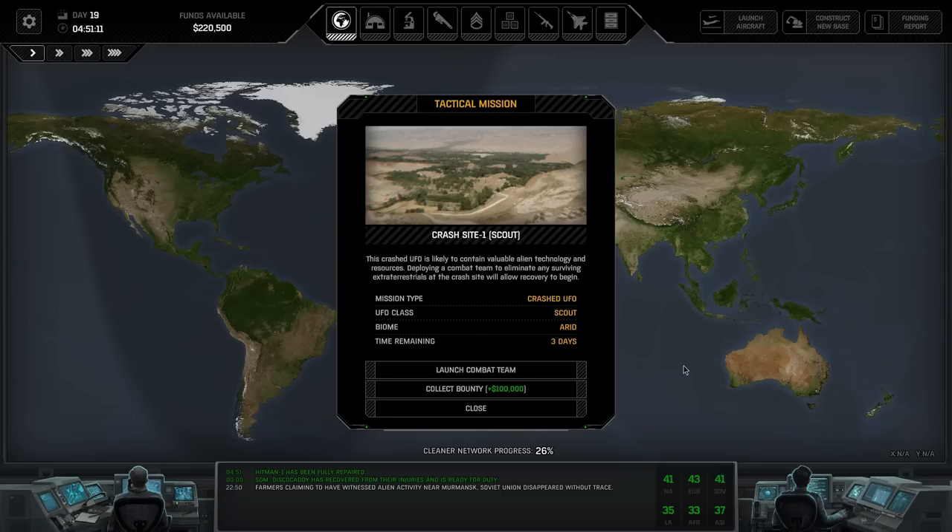This crashed UFO is likely to contain viable alien technology and resources. Deploying a combat team to eliminate any surviving extraterrestrials at the crash site will allow recovery to begin. This is pretty a big deal - we definitely want to do this. If we wait out three days or click collect bounty, we'll give it to the local government. They'll take all the materials and deal with the aliens. We don't want that to happen because we can get more than 100 grams worth of stuff from it this early in the game.